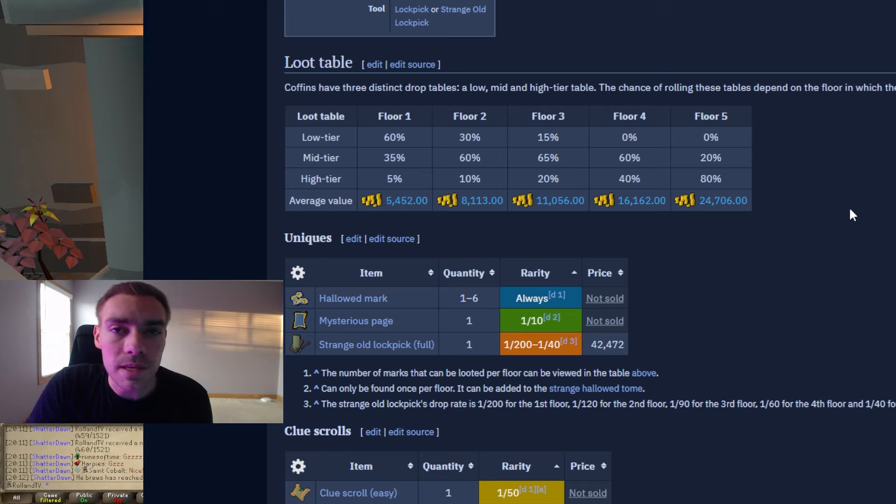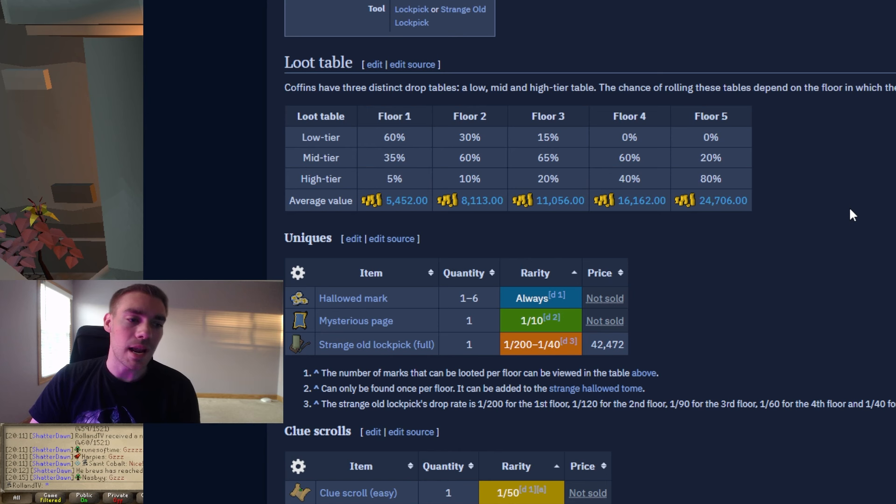At floor one you have a 60% chance to get the low tier loot table, 35% chance for medium tier, and a 5% chance for high tier. At floor two it switches — 30% chance for low, 60% for medium, and 10% for high. At floor four you stop getting low tier loot, so you get 60% mid tier and 40% high tier. Floor five is zero percent low tier, 20% mid tier, and 80% high tier. At floor one you're expected 5.4k per coffin, floor two goes up to 8.1k, and floor five you're all the way at 24.7k, which is absolutely phenomenal.